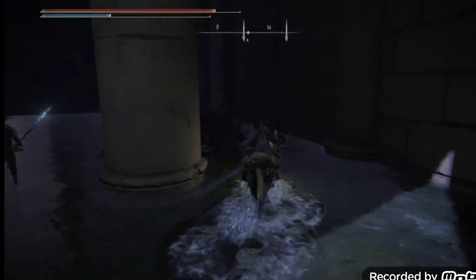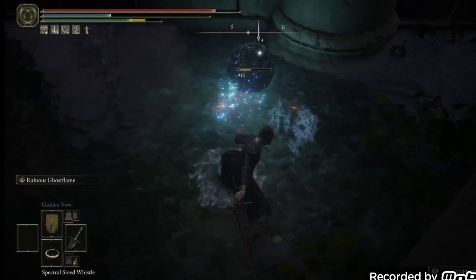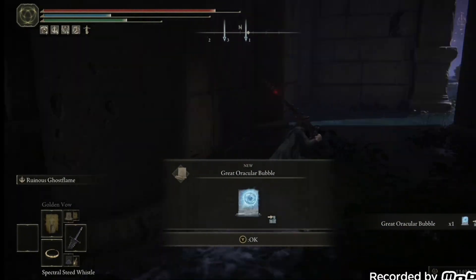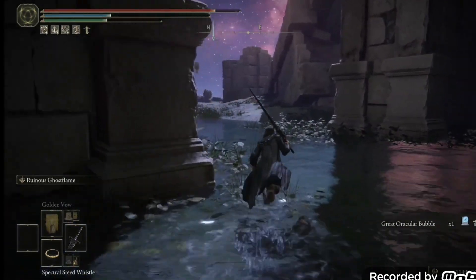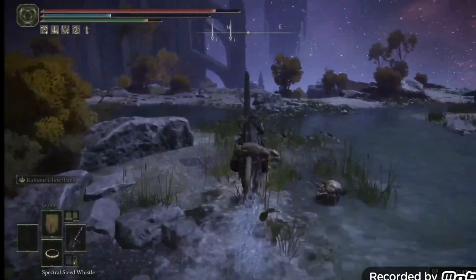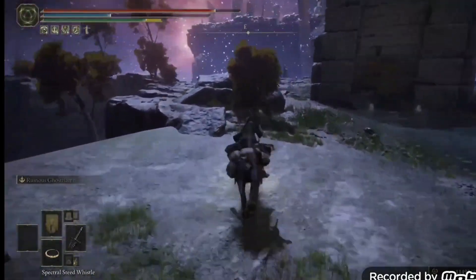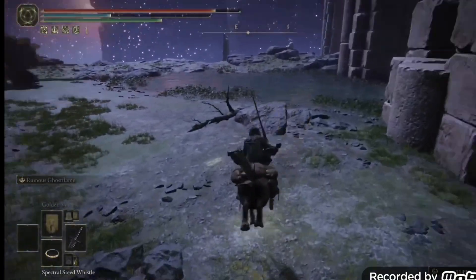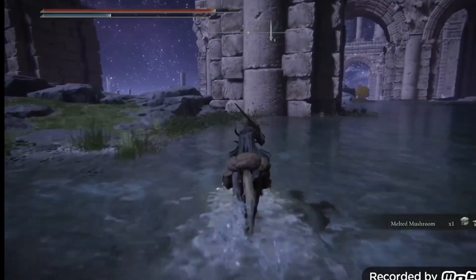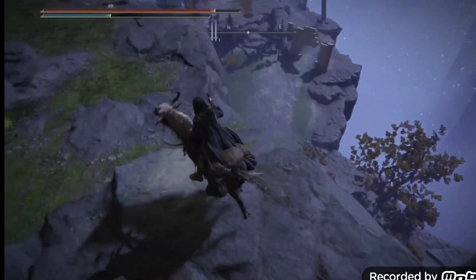Kill this ball bug over here — if you kill it you'll get this incantation. It's some kind of bubble incantation — I've never really messed with this one. We're going to search this area a bit to see if there are any items to collect. There's not really many, so at some point we're going to go down there — either in this video or the next.